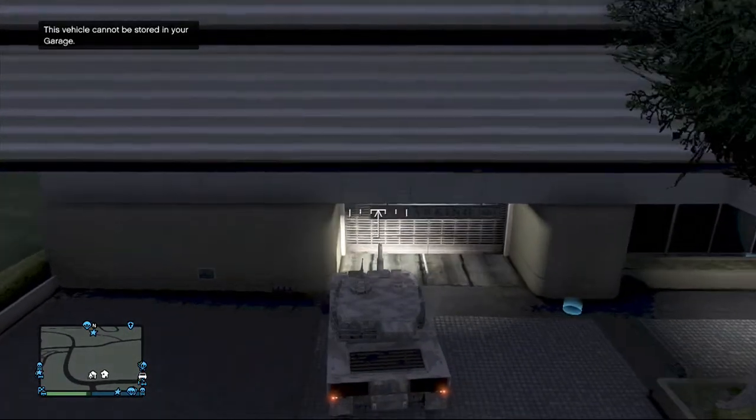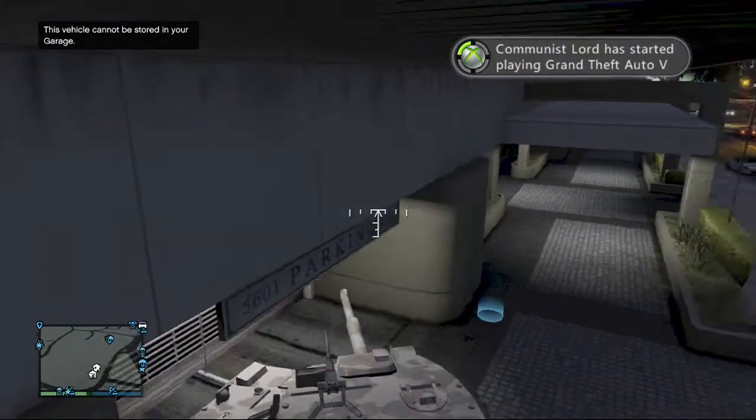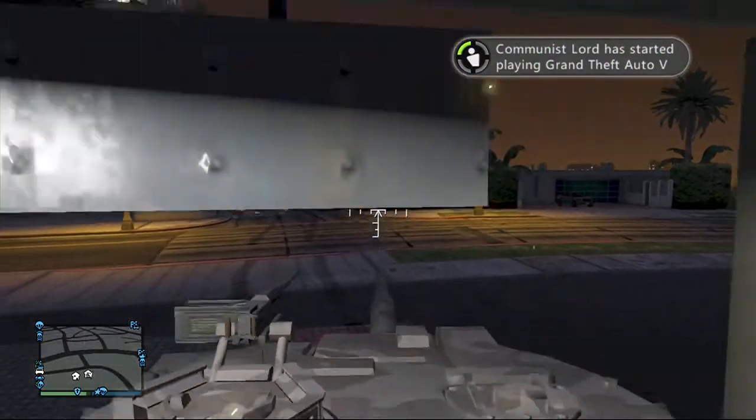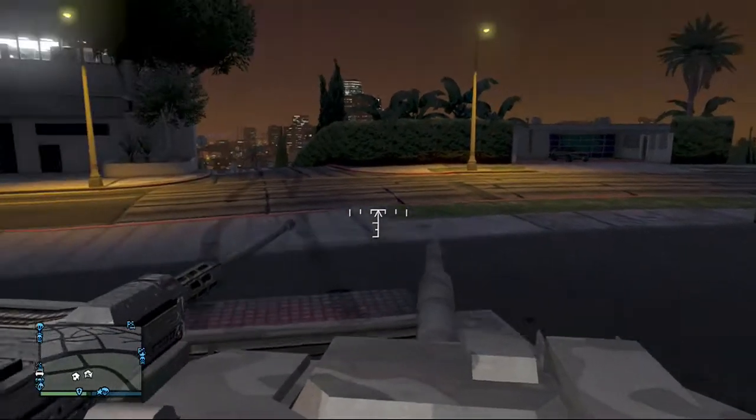All you want to do is exactly what I do — position the tank right in the corner of the garage like this. You then want to spin around and drive as far forward as you possibly can.